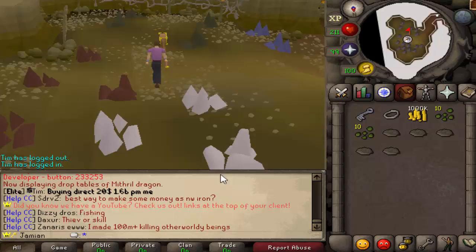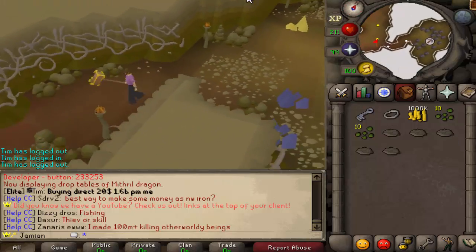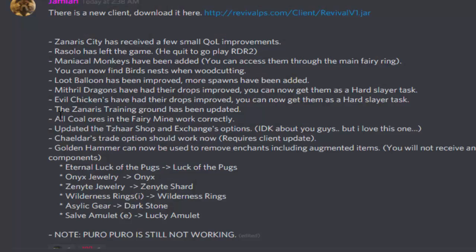The coal over here works — no one really cares about that. The furnace works — it functions as a furnace now, and there's also an anvil over there. That's pretty simple, I don't think that's even worth showing.